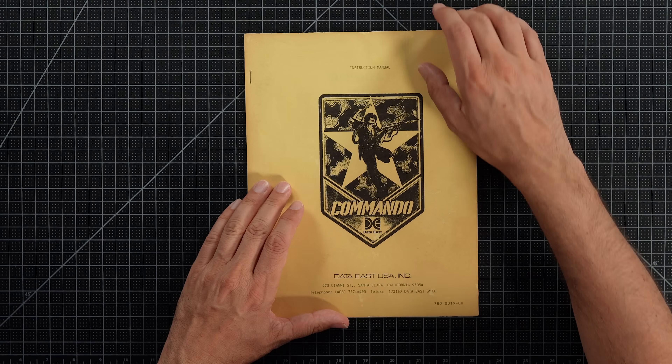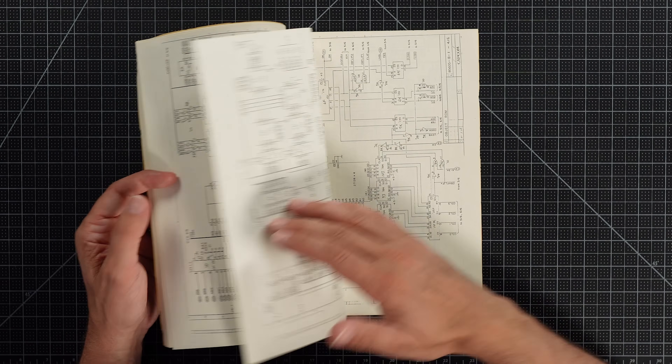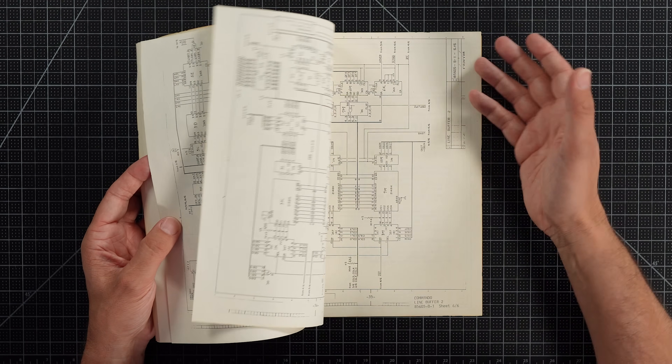Data East, I should add, were the publishers of the US version of the game, which my board isn't. I have Capcom's international version, but I'm confident that it's at least the same hardware, as evidenced by all of the Capcom logos throughout the schematics.